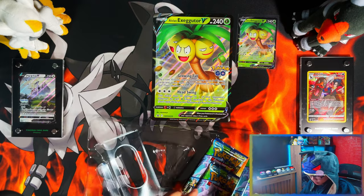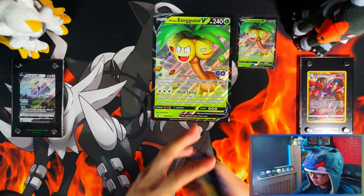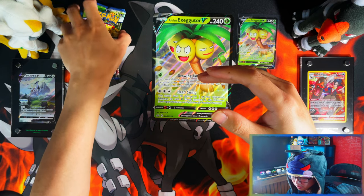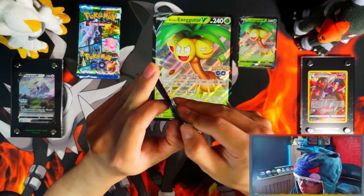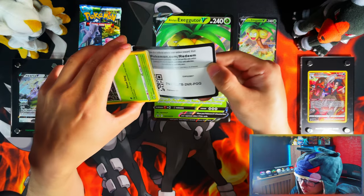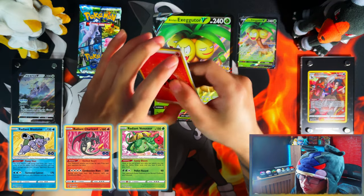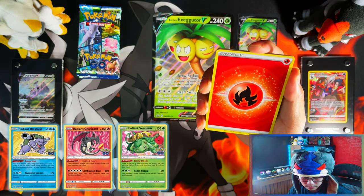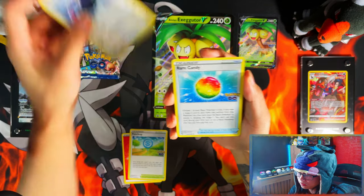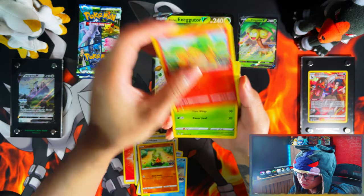You get four packs. I haven't really seen much on this set — maybe one or two videos. I do know that my chase cards are definitely the Radiant ones: Radiant Venusaur, Radiant Blastoise, and Radiant Charizard. I'm probably also going to say the Dragonites are up there.